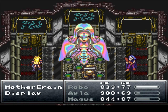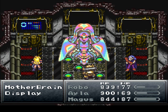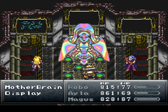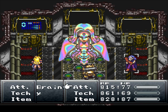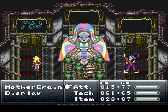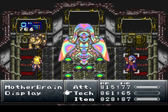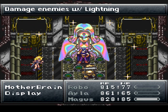Standard stuff there, really — we all know the drill by now: Uzi Punch, Lightning II, Shock, Triple Kick, Rock Throw, Luminaire, Frenzy or Confuse, Ice II, Flare, Leap Slash. Mother Brain has a lot of health, not sure how much exactly, but nothing we can't handle. Once the displays are out of here, we've already made the fight a lot easier. With her being a machine, I assume she's weak to lightning — let's find out for sure. Okay, not bad, not bad.